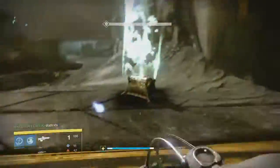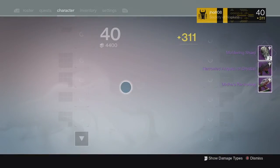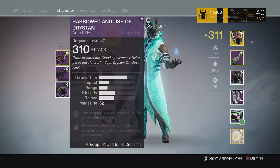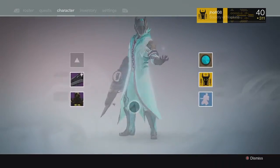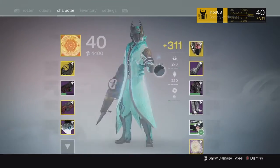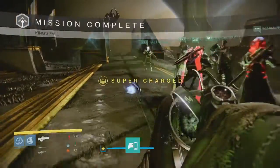Finally on my hard mode Oryx kill for my Warlock we got the Mitas Reckoning and the Harrowed Anguish of Drystand. The harrowed auto rifle was 310 — the lowest possible for harrowed weapons — and the Mitas Reckoning was the normal version, so not over 310 either. Pretty much the Worm God's Boon bond at 317 was the only good drop I got from the whole Warlock run.